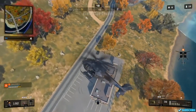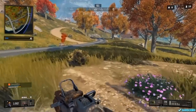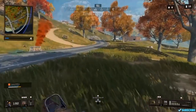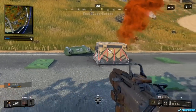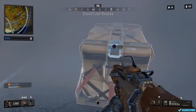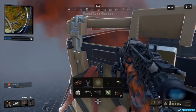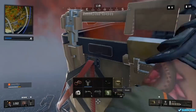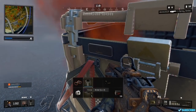Now let's go ahead and start the video about the best sniper rifle. There's the Paladin, the Outlaw, the KoshKa, and the SDM — or the Auger, depending on whether you see that as a sniper rifle. To me, I think the best sniper rifle is the Paladin, and it's the simple fact that it does the most damage of any other gun.